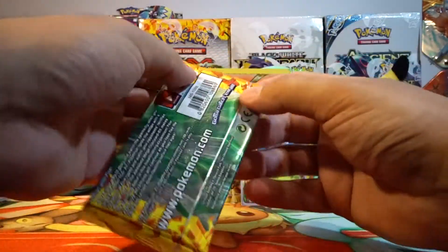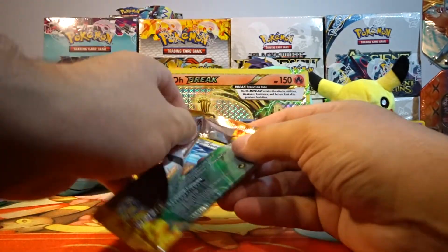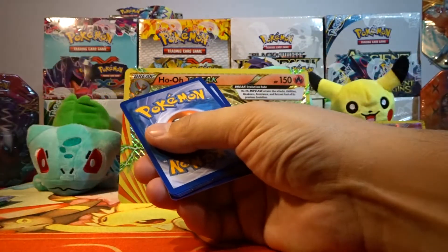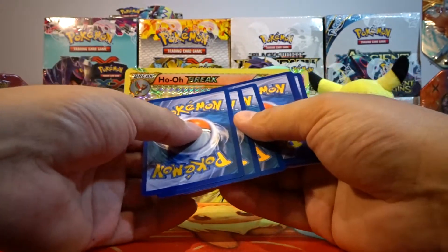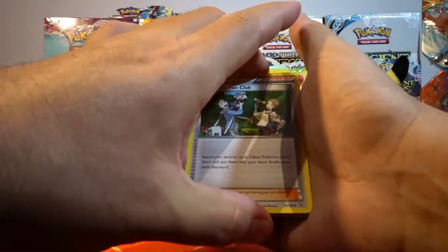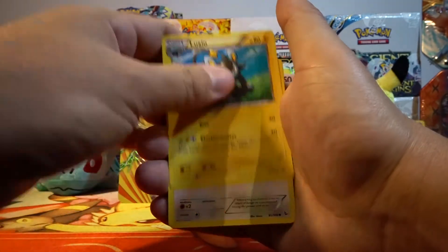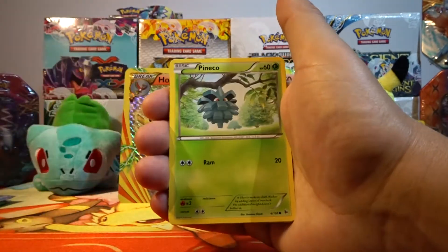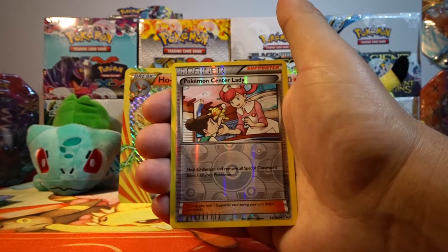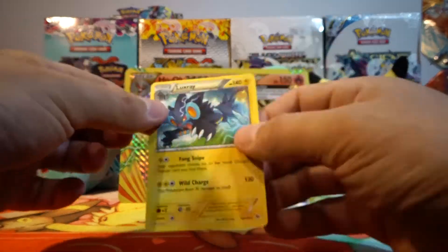Next pack up, Flash Fire. There are two cards in this set I know for a fact would pay for this box — the two Mega Charizard cards, the Secret Rare and the regular version. We have Pokémon Fan Club, Pidgeotto, Luxio, Sentret, Absol, Pineco, Binacle, Roselia, a Reverse Holo Pokémon Center Lady, and our rare of this pack is a Luxray non-holo rare.